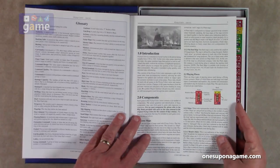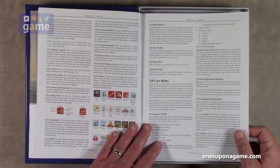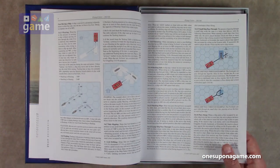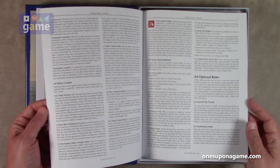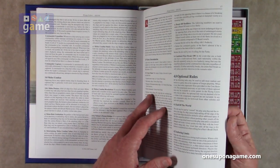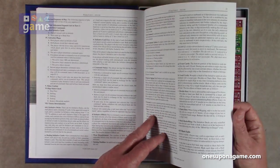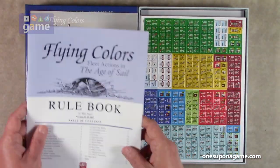The rulebook guides you through, starting with a glossary, then a more graphic depiction of some of the counters and the rules, explaining movement, movement points, turning, and fire combat. And then actually you get down to page 17 and you've got optional rules. So only about 17 pages of rules, but it is mentioned it's moderately complex.